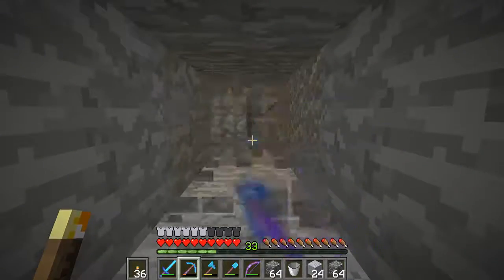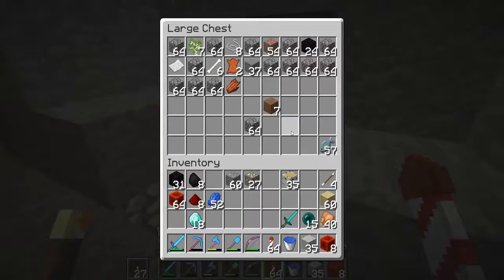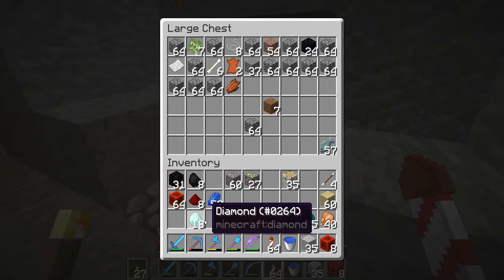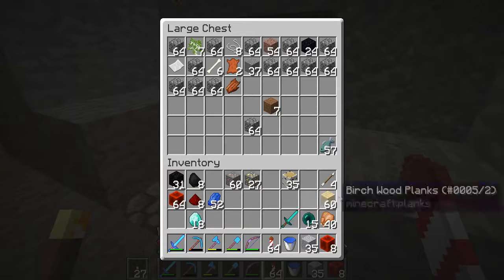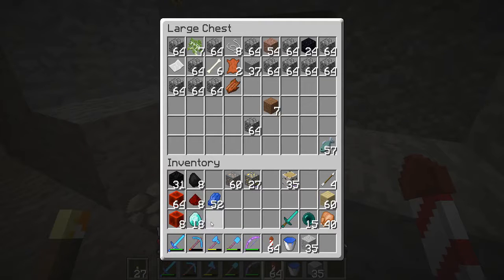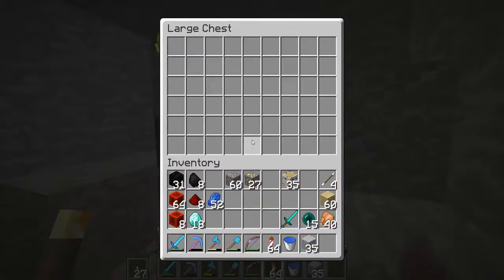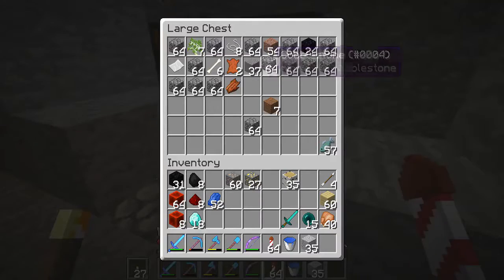I decided to come back early — we got 18 diamonds, which wasn't great for about half an hour, but I managed to get loads of redstone, which will be awesome for the project coming up. We also got a whole load of coal, and almost a stack of iron. Not all of us have an iron farm, so we're going to enjoy that.